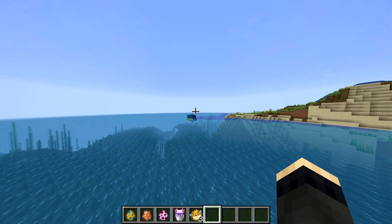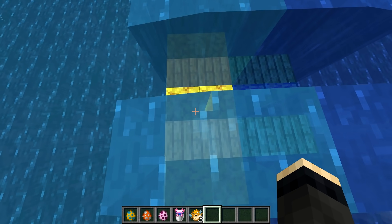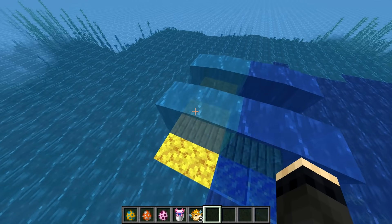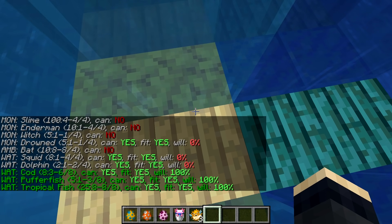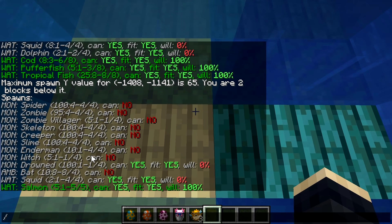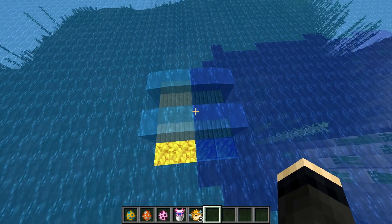Another option is to maximize the variety of fish you can get, and for that you would build a farm on the border between a lukewarm ocean and a river biome. Warm oceans are always bordered by lukewarm oceans and never border any other biome — fun fact. Lukewarm oceans spawn tropical fish and pufferfish as well as cod, and in rivers you get the missing salmon. We will only be using 4 or 8 spawning columns for this farm, so as long as you can select these few columns of water on the biome boundary you should be fine.